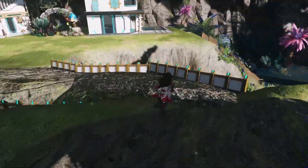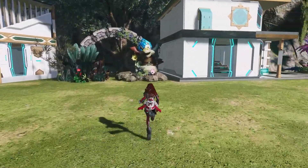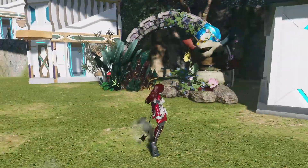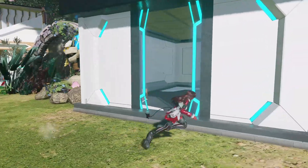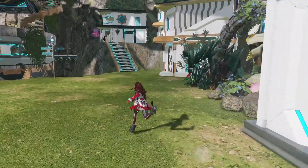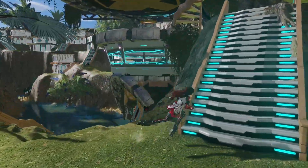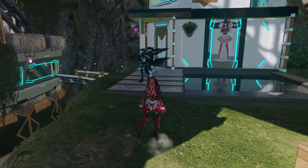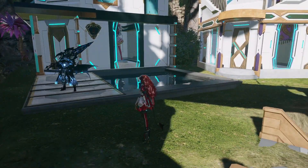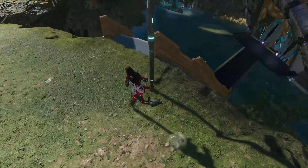There is a bridge here connecting to some houses for our alliance members. Unfortunately, we've reached the placement limit, so a lot of these don't have furniture. Seems someone is taking a break in front of their house — let's not bother them.